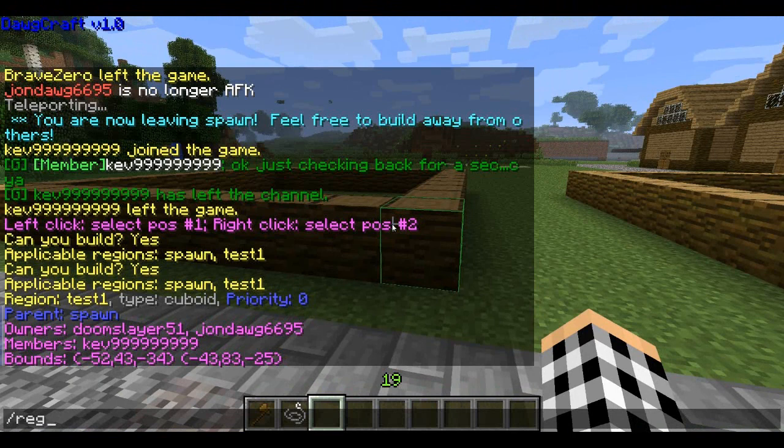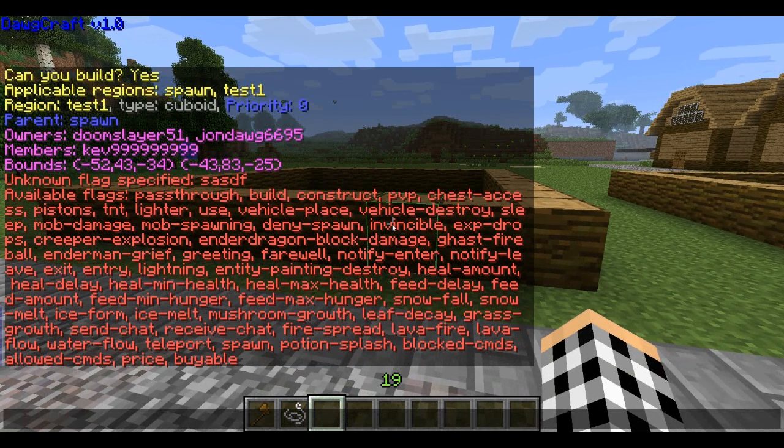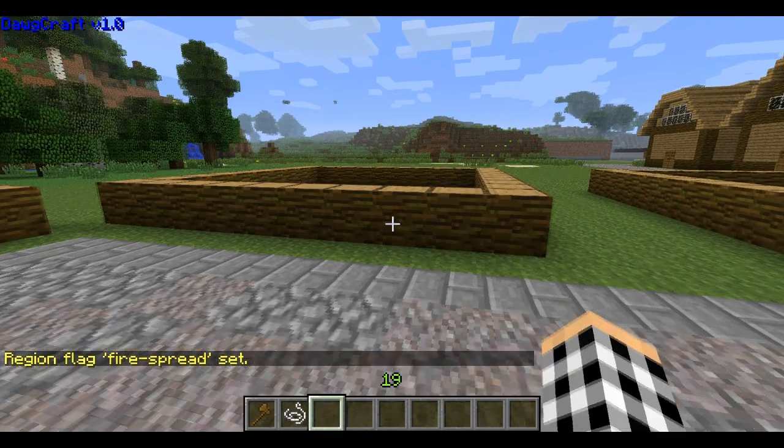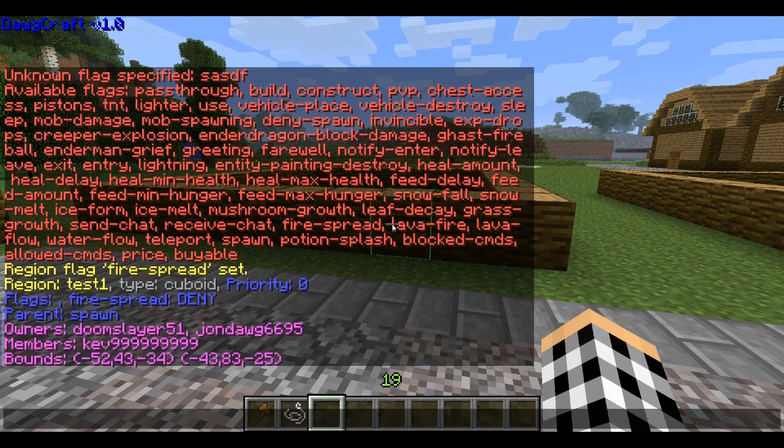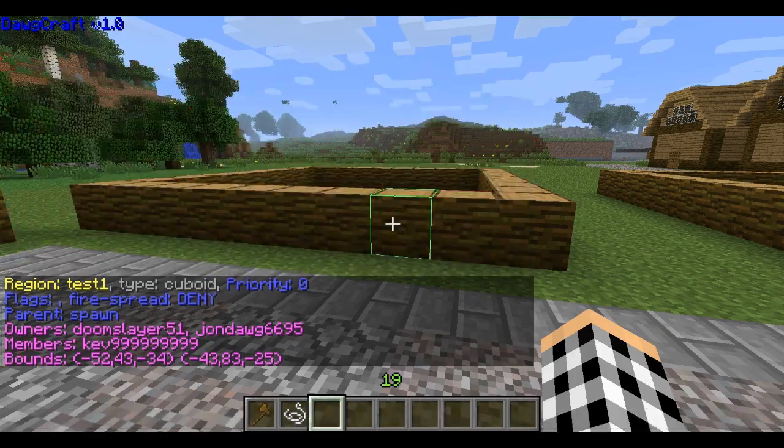For example, we can do /region flag test1 and then just type gibberish and it will give us a list of applicable flags. For example, we can do region flag test1 fire spread deny. Now fire won't spread in the region. And if we do region info test1, we can see that there's a flag — fire spread is set to deny.